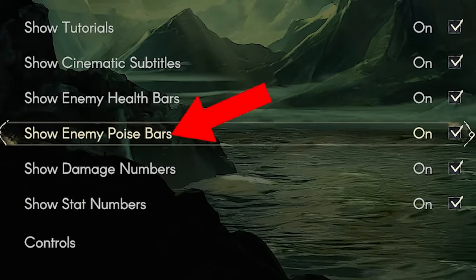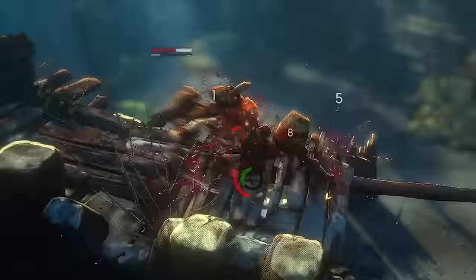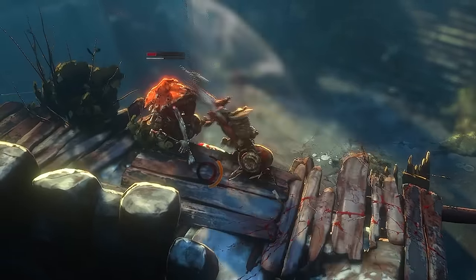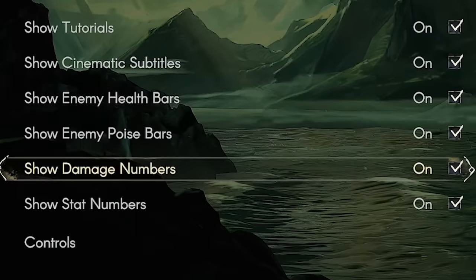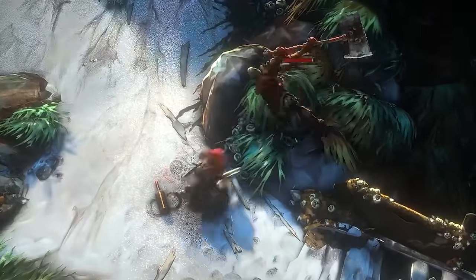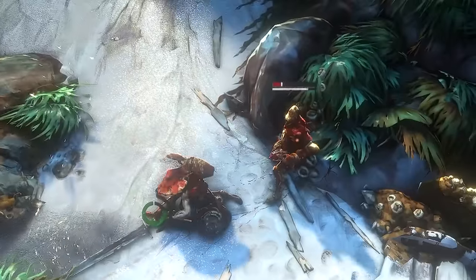Like the show enemy poise bars so that you know when you're about to stun an enemy. This is shown by the white bar under their health bar, and once this fills up, they're stunned. Then there's the option to show damage numbers so that as you're attacking enemies, you can actually see how much damage you're doing. I really like having the damage numbers.